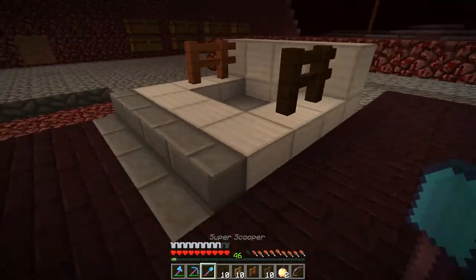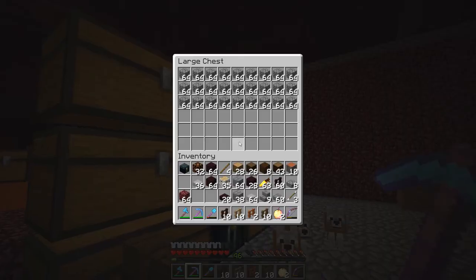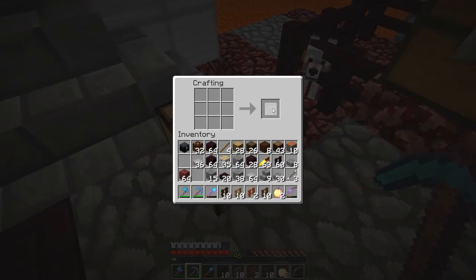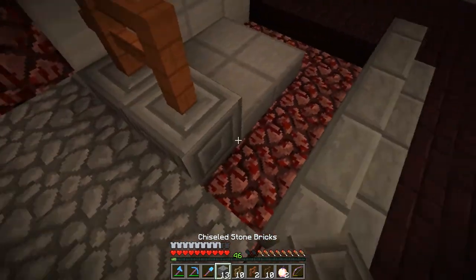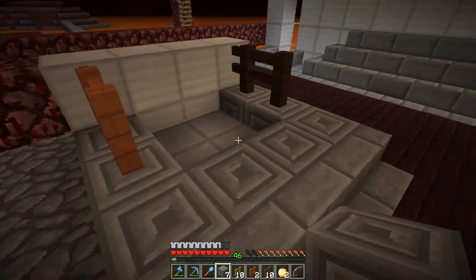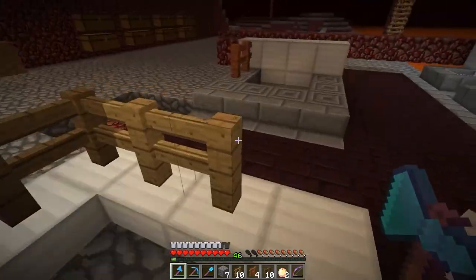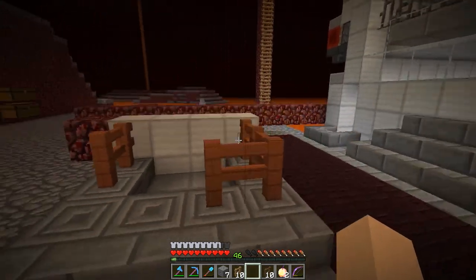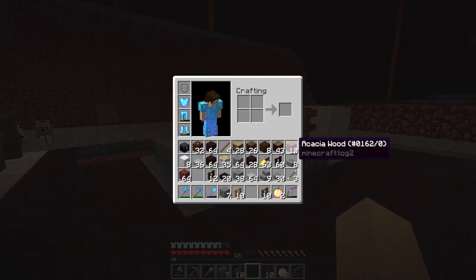Looking at this, I almost want to go with acacia - it goes with the nether brick and you don't have a whole lot of opportunities to use acacia. It's growing on me, I think I'll use that. I need to pick out a block for right here too. We've got glowstone, stone variants, chiseled stone - let's try that for the floor. Then we'd have acacia on top, and sea lanterns could work really well too.